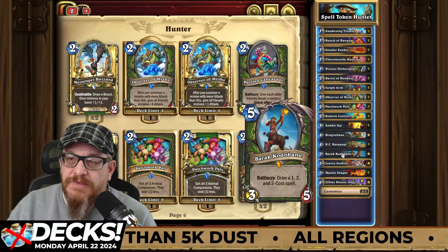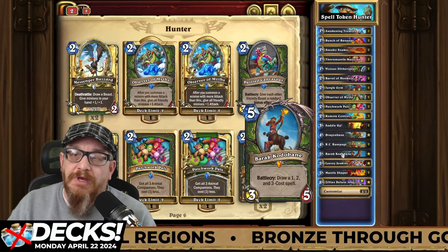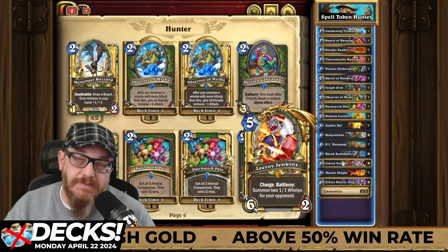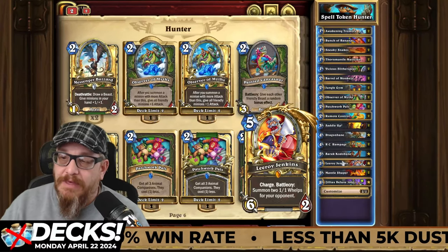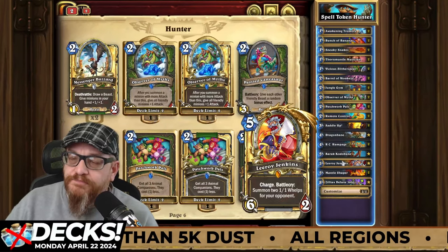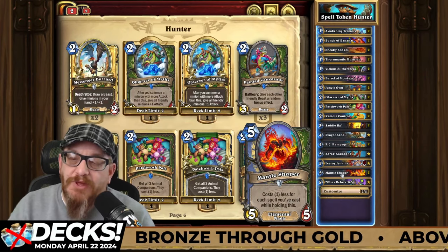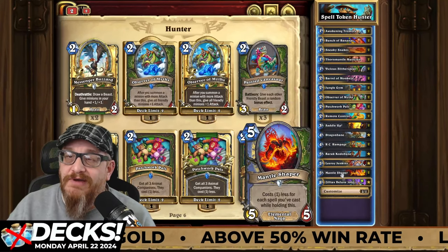Brann Kotobane is just great — giving you the ability to throw one of the one, two, three-cost spells you already have in the deck to start building up those combos. Some people mulligan this one; not saying you should, but it is an idea. Leroy Jenkins — it's a great card with charge. Who doesn't want a six-two for five mana that could potentially end the game? I would keep this in while you're still refining. There might be some other things you can add — the hunter Titan, or maybe a legendary you have. Mantle Shaper costs one less for each spell you've cast while holding this. Put it in your hand, cast those spells, and then boom — you've got a five-five on your board that didn't cost you really anything to play.